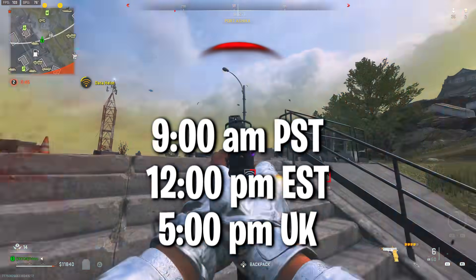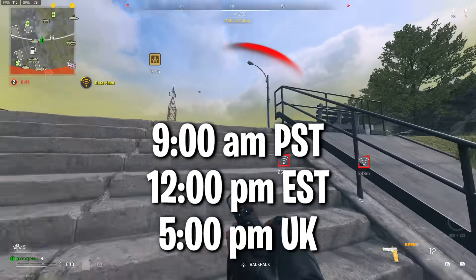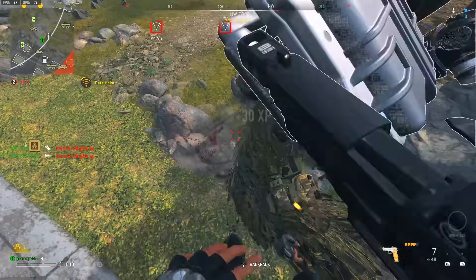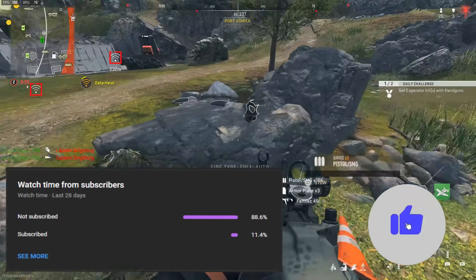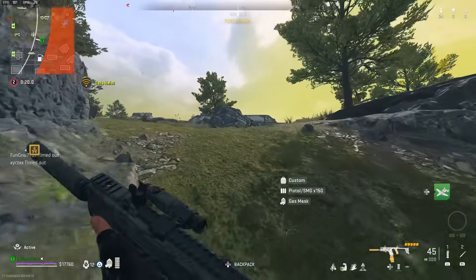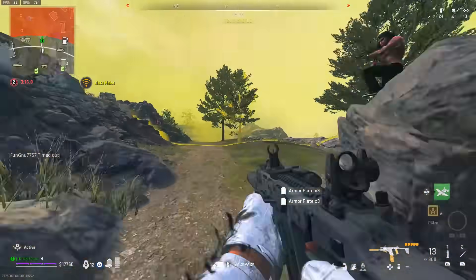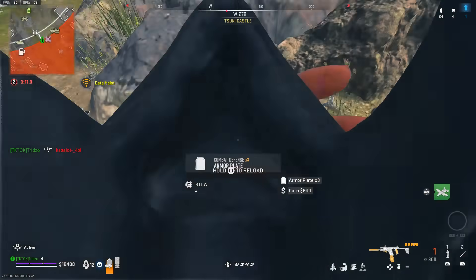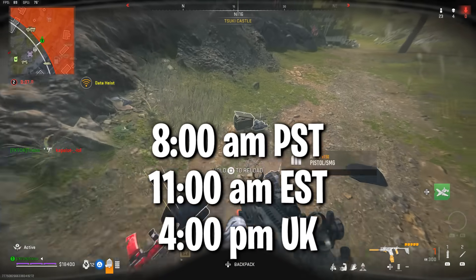The season is dropping tomorrow at 9 AM Pacific Standard Time. The battle pass will go live then. For those on PlayStation, you usually get the update a little bit earlier, so you'll be able to pre-download it a couple hours in advance. Knowing how Season 5 Reloaded was around 50-60 gigabytes, this one might be a massive update as well. For everyone else, the update goes live at 9 AM PST, with patch notes dropping an hour before.